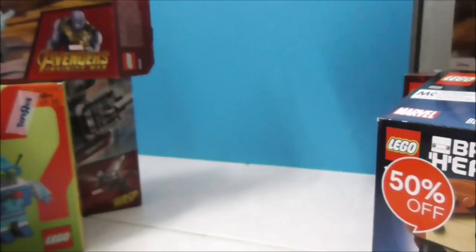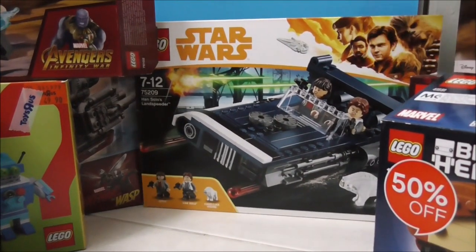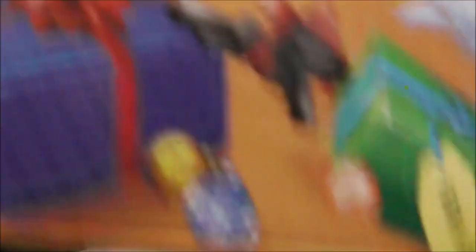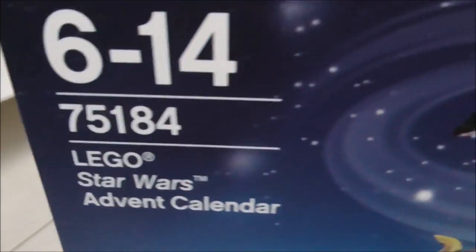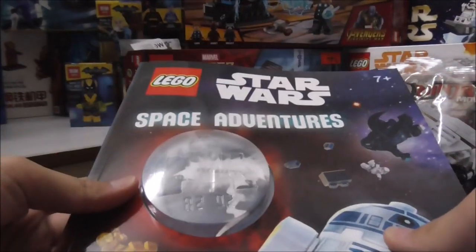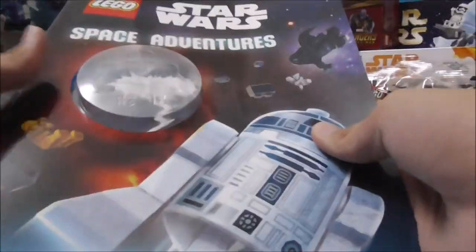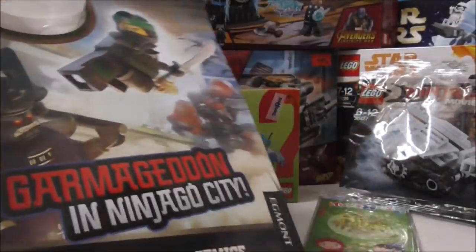I'll put Han Solo's Landspeeder at the back. The biggest set here is the LEGO Star Wars Advent Calendar. For books, I got the LEGO Star Wars Space Adventure with the R2-D2 figure — I'll put this at the back since it's hard to display. I also got the LEGO Ninjago Movie — Garmadon in Ninjago City with the Spinjitsu Training Cole.